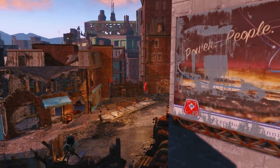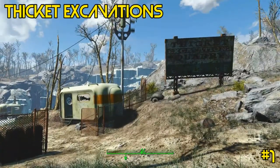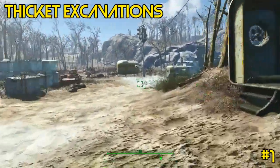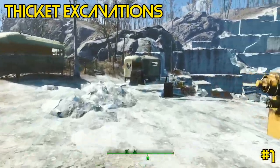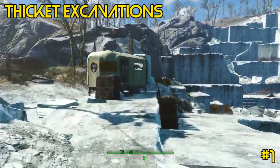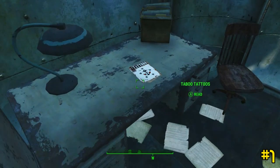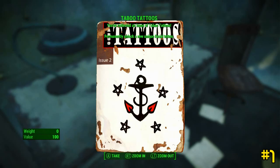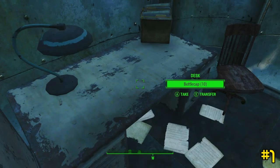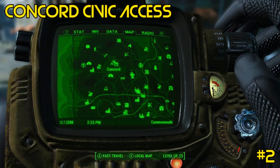The first magazine you can collect is at Thicket Excavations. There's no fighting required — you just enter into the area and proceed to the capsule slash trailer over here on the edge of the quarry site. Once you enter, it will be on the right on the table.